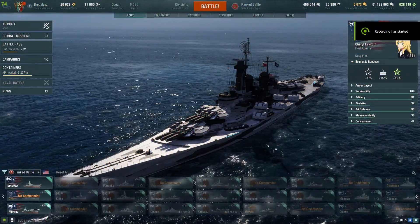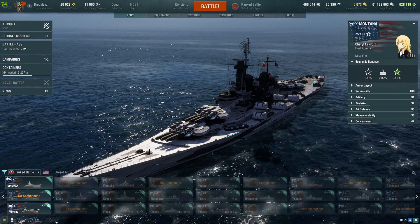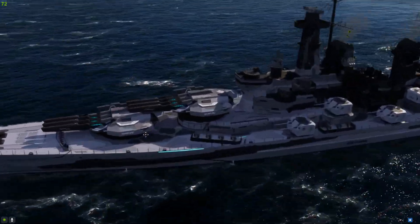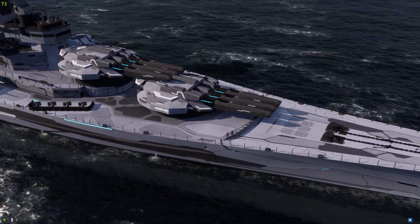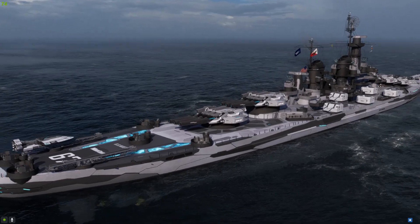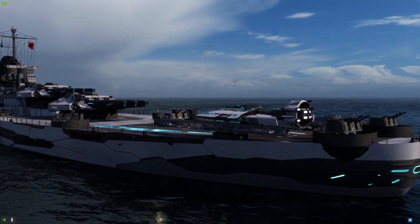Hey, what's up everyone! Welcome back to another episode of World of Warships. We're gonna be showcasing this absolute epic Montana skin from the mod station — it's a sci-fi battleship skin. Let's take a deeper look at it. I really like the guns on this; it's very sci-fi, looks more like a real gun. Pretty dope. I like the decals on it as well. And we got a spaceship as the spotter plane — well, it was a spotter plane, now it's a spaceship.